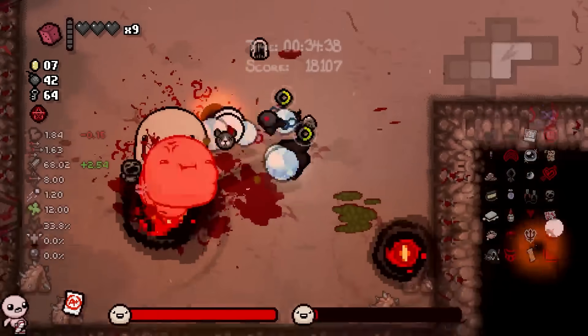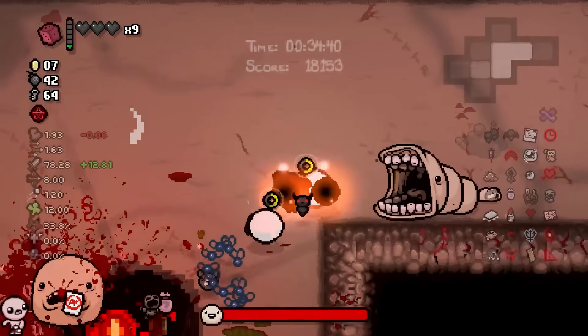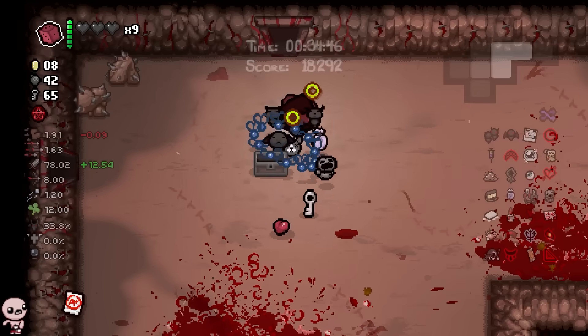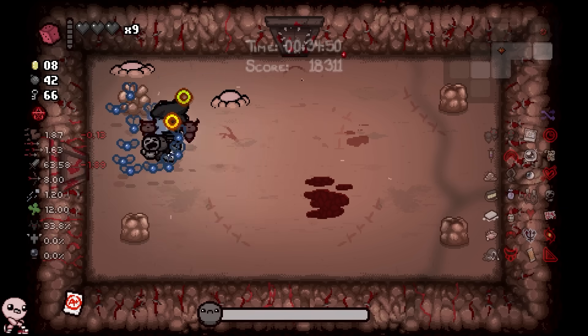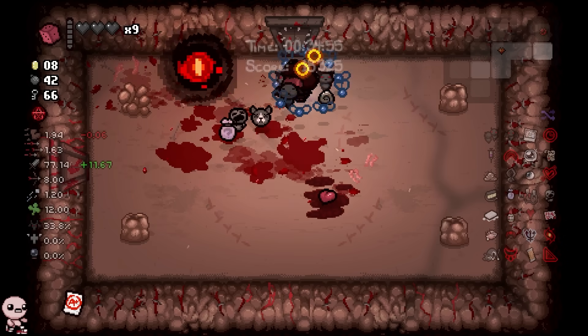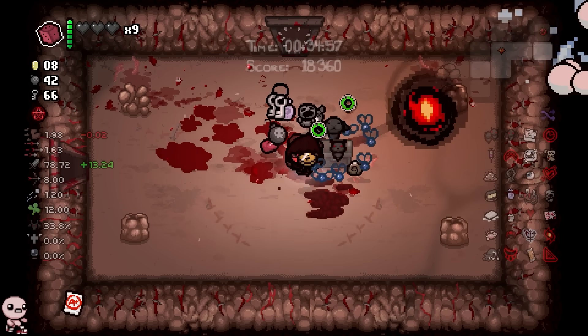I kind of just want to speedrun my way all the way to the chest because we're not going to get planetariums anymore — I don't have the telescope trinket, and that's the only way you can get planetariums on womb onwards. So the only thing I care about right now is getting a stupid amount of items, and I know for a fact that's going to happen with this Aukness plus chest play.